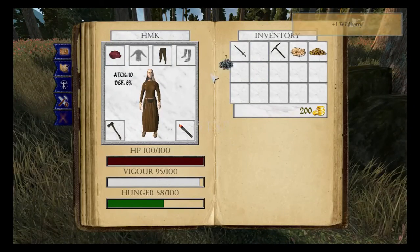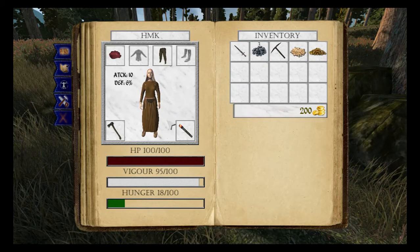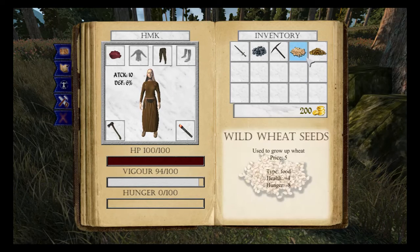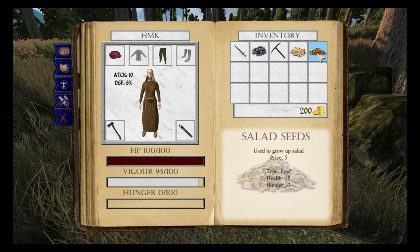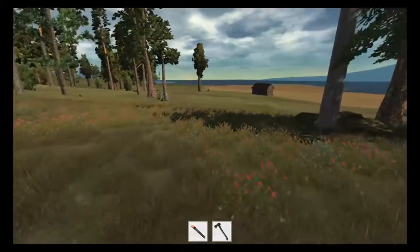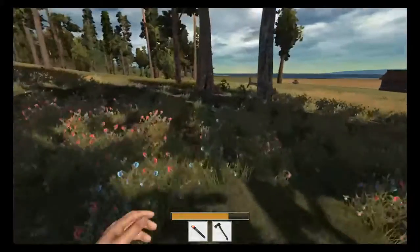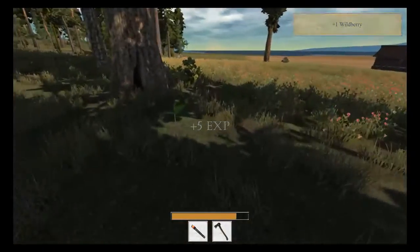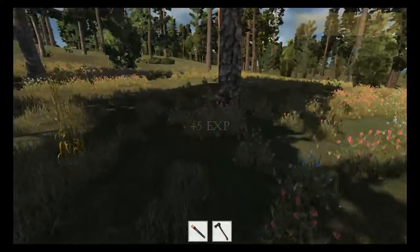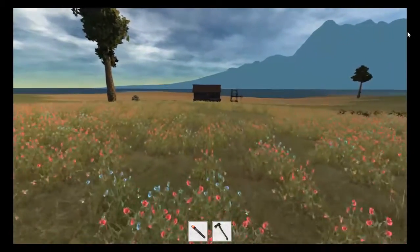So we've got seven. We'll get rid of that one as well. We've got no hunger now, so we've got wheat and salad seeds. Wild berry, cucumber seeds, wild berries, and another wheat seed there. Okay, so we can go back.